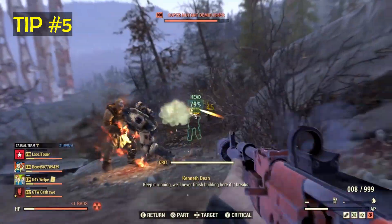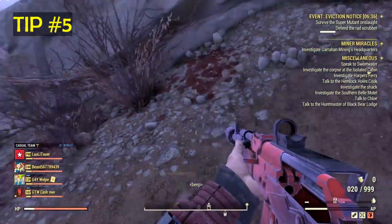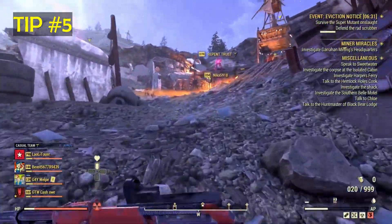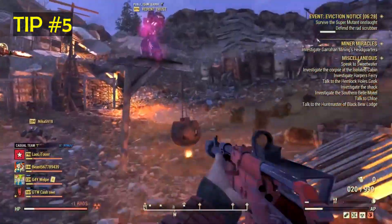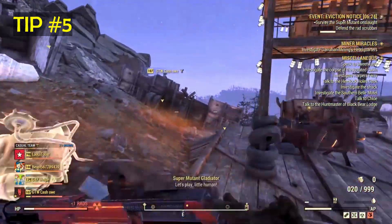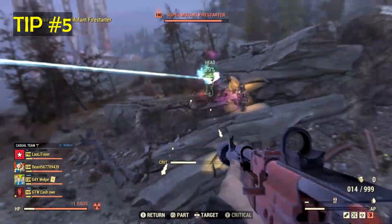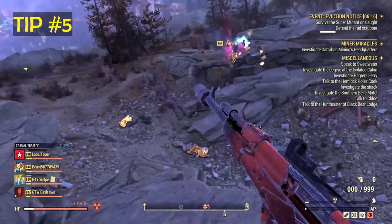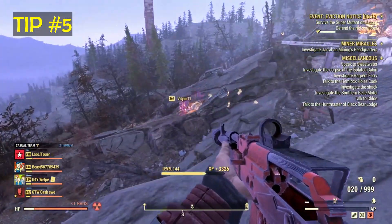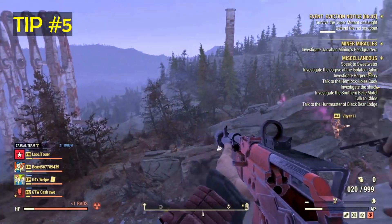Do not worry, vault dwellers — your junk will not be dropped while in a public event or in any type of event. So what are the benefits of events? They have a chance to give you plans, and they also give you treasure notes, which you can later take to the Foundation and use the machine to convert them into gold bullion to buy really rare and good stuff.